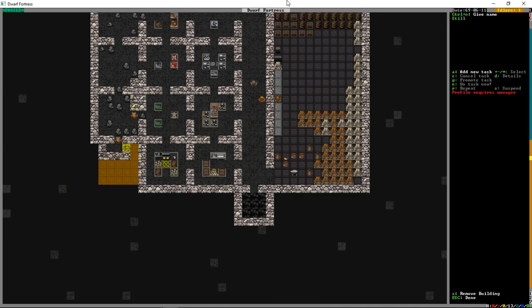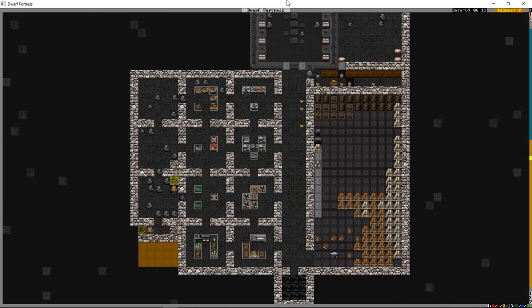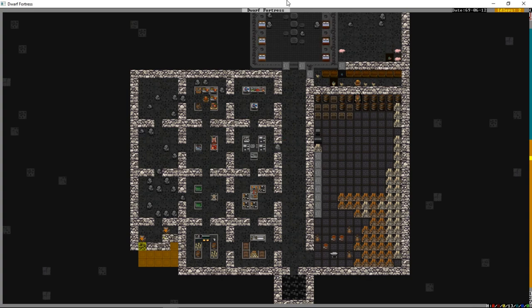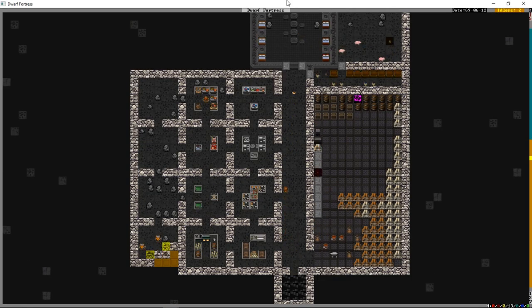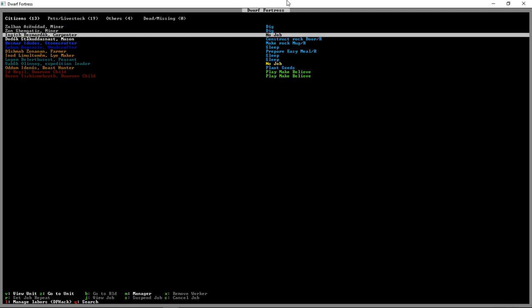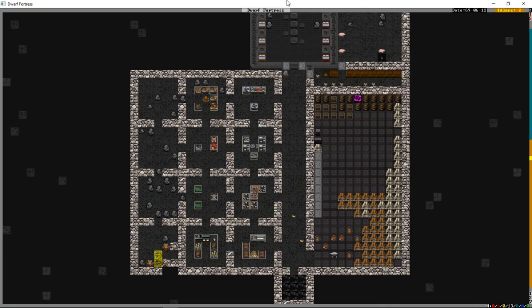The still is done, but right now all we can do is brew drink from plants. Pressing Z, we don't have a bookkeeper right now but we don't have much of anything - our food is nearly gone. We have plenty of eggs but fishing hasn't started yet. Another zone is done.